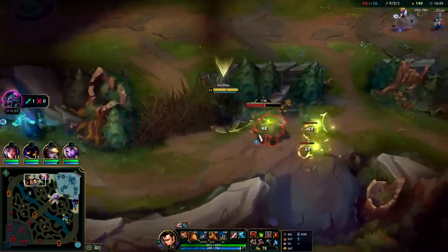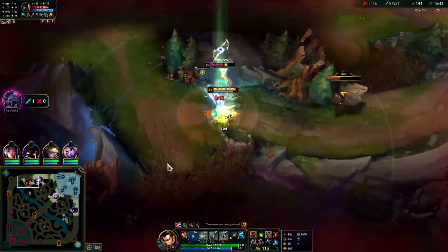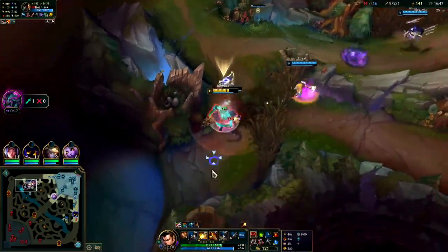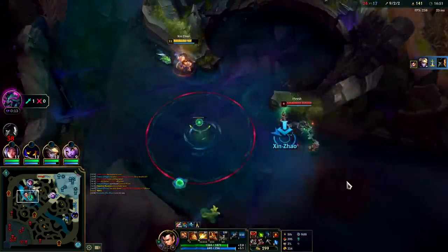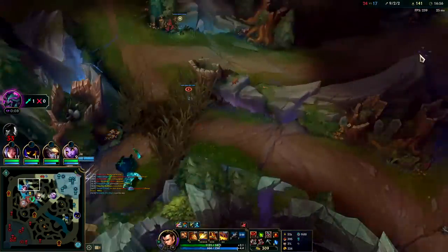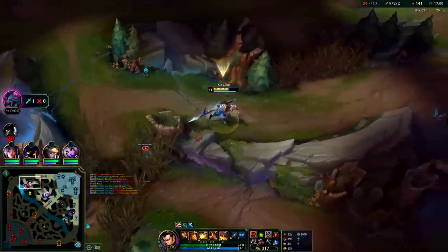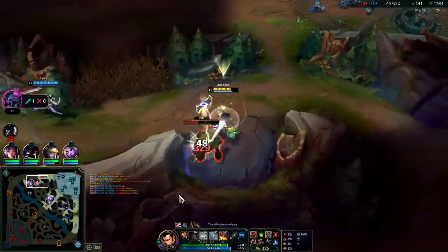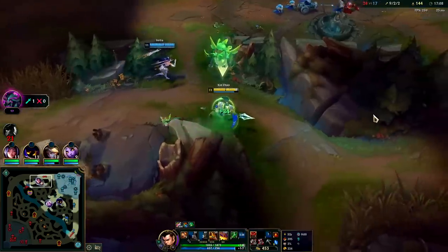I'm gonna hold on to my E — I think he was about to flash over the wall as he got closer and closer. I can't do anything here against Thresh-Draven. Draven's way too fed, especially with Thresh flaying me off of him. If it was solo I could absolutely trash Draven even though he has more gold spent, but it's obviously not a solo fight.